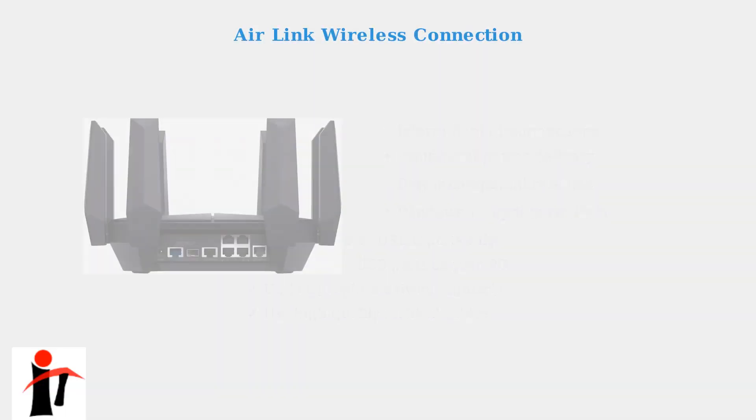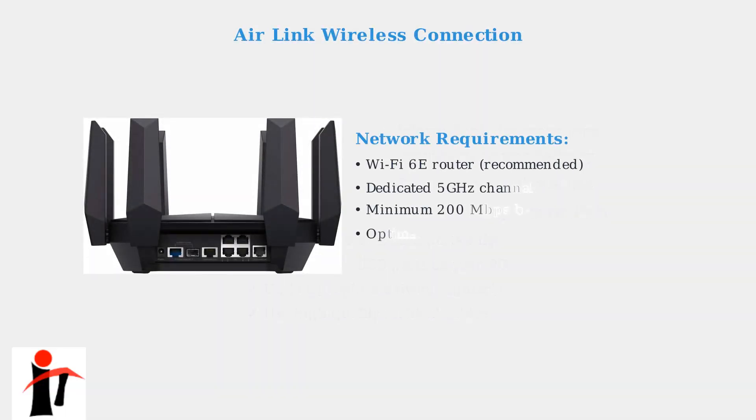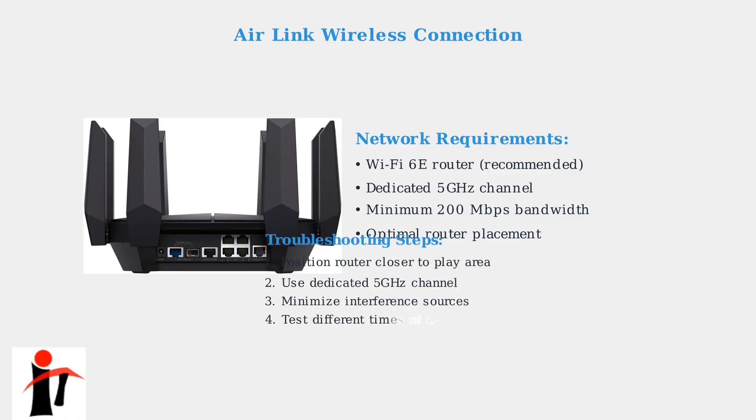Air Link requires a stable wireless network. Wi-Fi 6E routers provide the best performance, but you need a dedicated 5 GHz channel with at least 200 Mbps bandwidth. Router placement is critical for reducing interference. Position your router closer to your play area, use a dedicated 5 GHz channel, minimize interference from other devices, and test at different times when network traffic is lower.